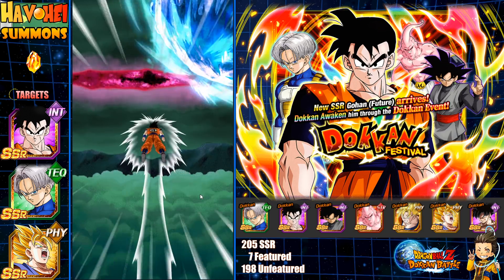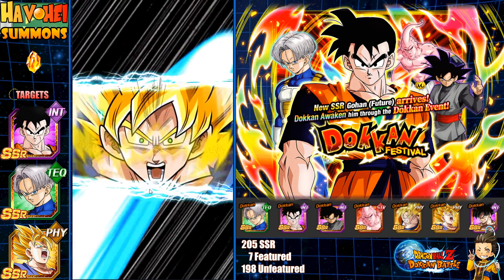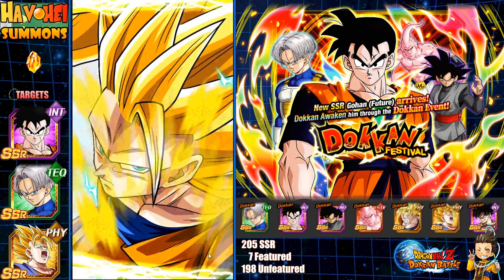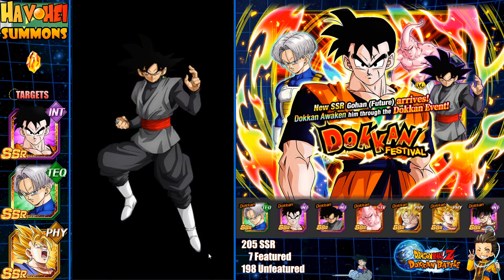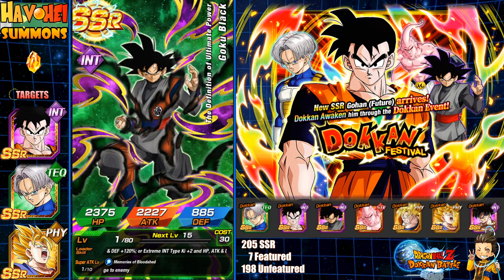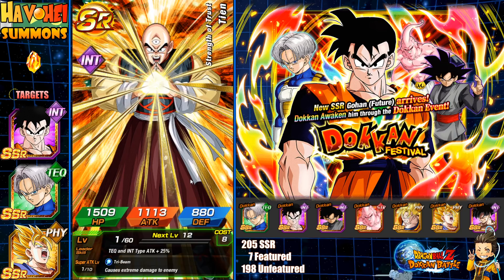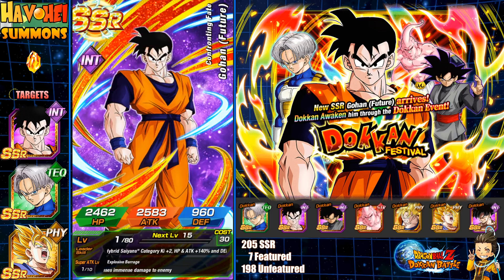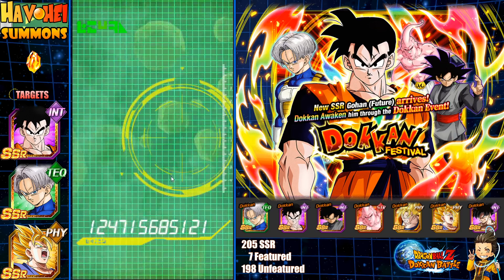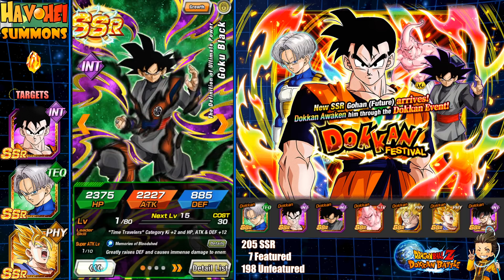We got another Gohan! So nice, we did it twice. We got a Zeno, we got the Goku Black rift — that bluish purple planet background, I still don't really know what to call it. We ended up pulling that unit with that background but the unit we're gonna get is another Gohan. INT Gohan again — Future Gohan. I do like the stance. It looks kind of interesting but it doesn't look that great when he EZAs.